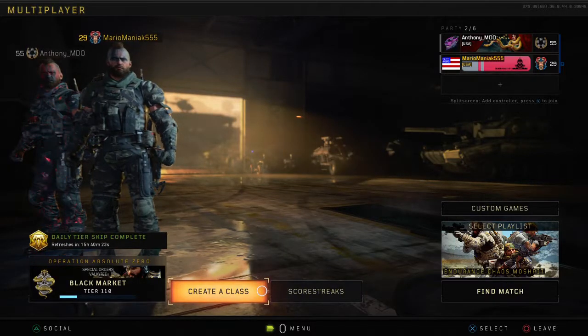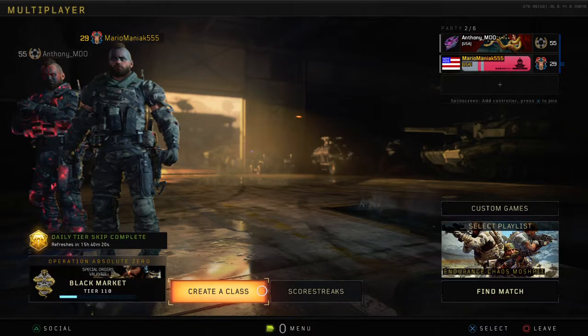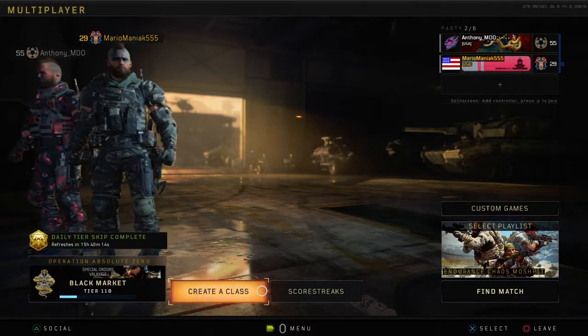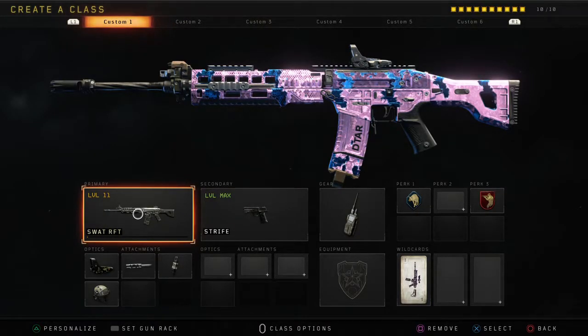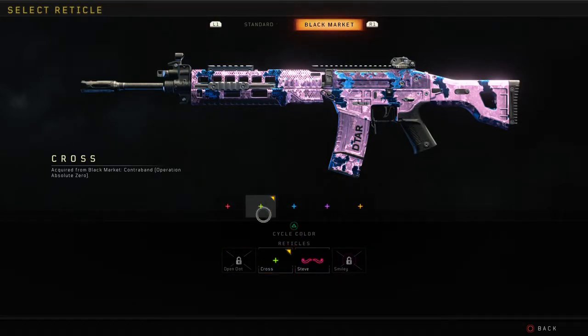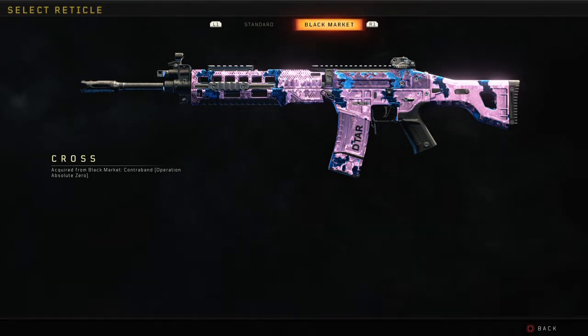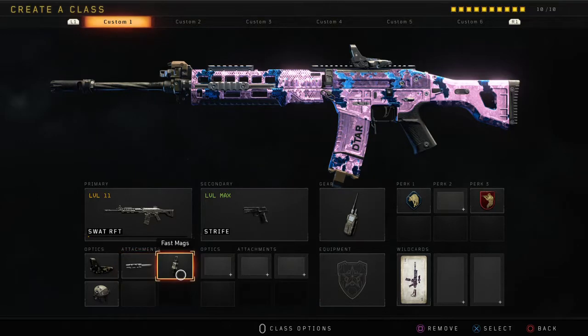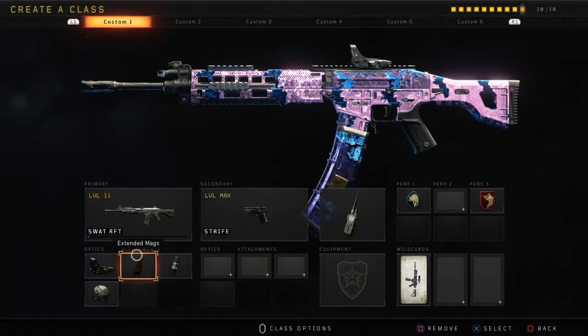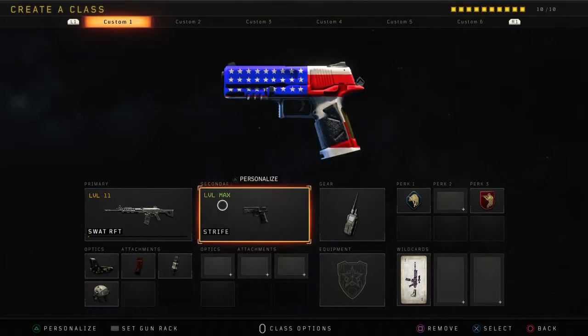Hello everybody, welcome to another video. It's Nozark here and I'm gonna be showing you my favorite class setups. For my first one I'm using the Slot RFT. I have the reflex sight on it with the cross green, and I personally like that with long barrel — actually changed to extended mags — fast mags, and high caliber.